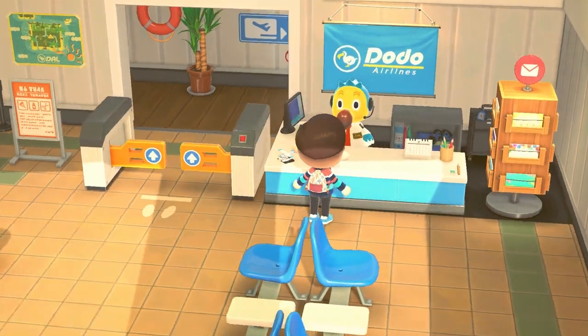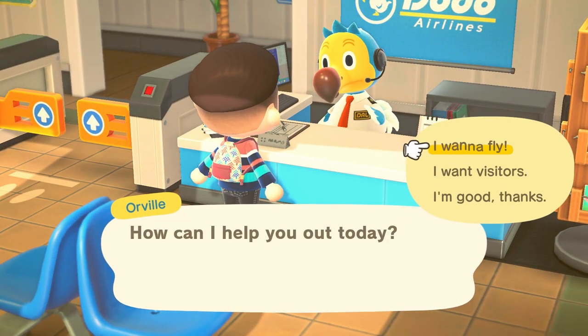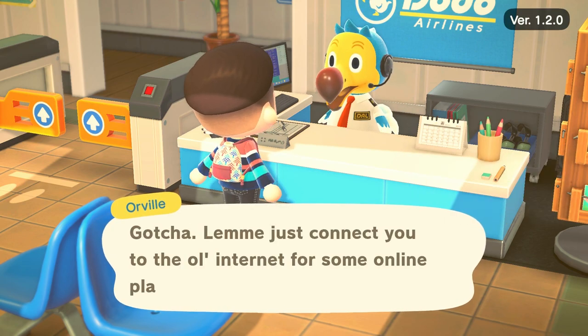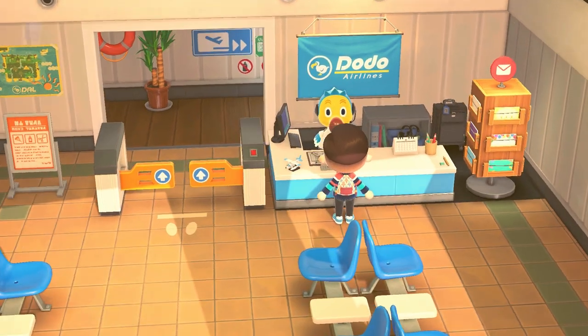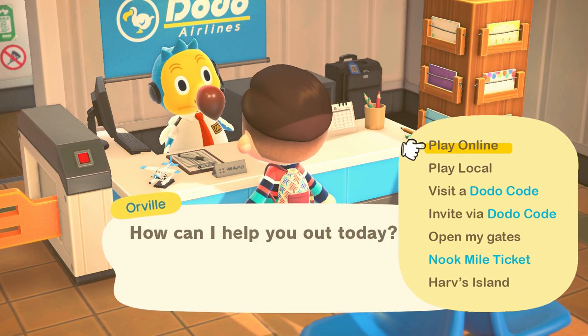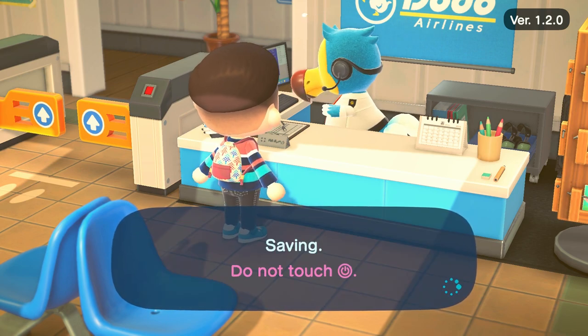Let's talk Dodo Airlines. When you're island hopping, jumping to a friend's island, or jumping on a random Dodo code to sell your turnips, the dialogue tree you have to go through is unnecessarily large. An update I'd love to see is just a streamlined menu — when you meet Orville at the counter, he just says 'what do you want to do?' and there's a full list of options right off the bat: Nook Miles ticket, play online, play local, visit via Dodo code, invite via Dodo code, open gate, Harv's Island, and so on. Rather than going through a lengthy dialogue tree, you can just select exactly what you want.